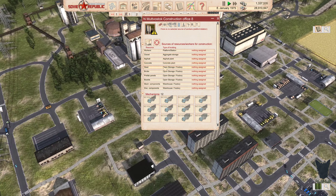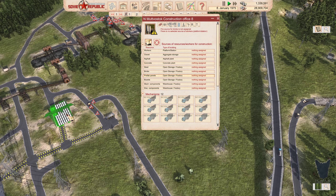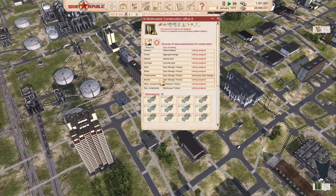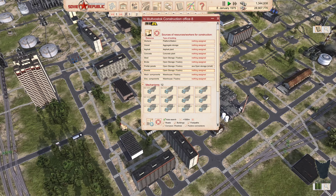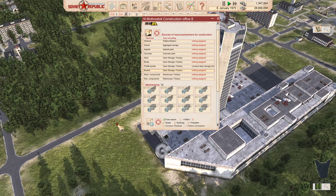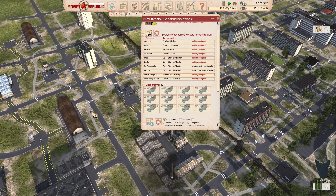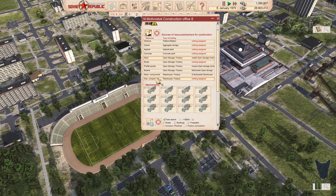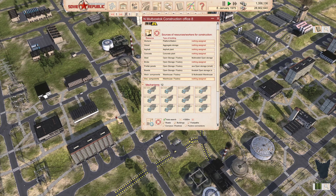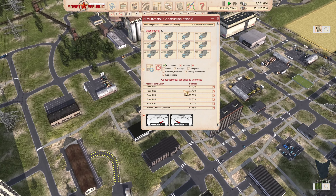We know where our prefab panels are — specify source building: prefab panels there. Boards, mechanical components, and electrical components. Boards are over this way — there's the board yard. Mechanical components: that would be this facility here. Steel: this facility here. Electrical components: over here. That gets some things going.